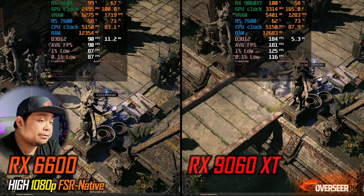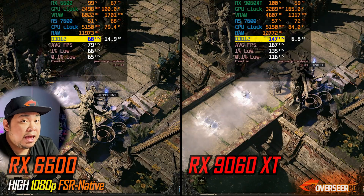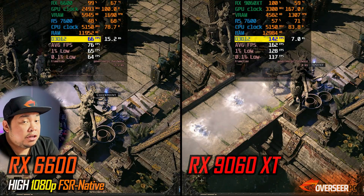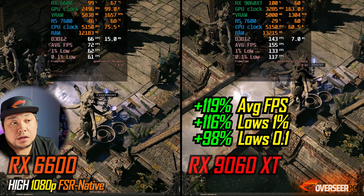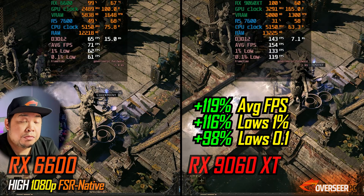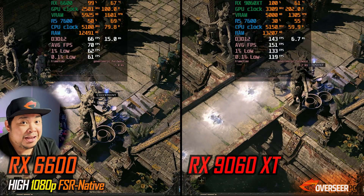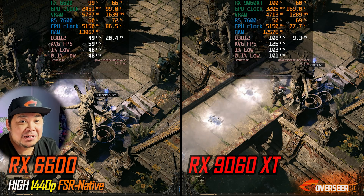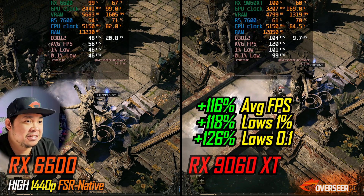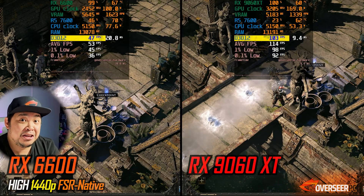Path of Exile 2 recently had a big patch that changed AMD GPU performance. At 1080p — using FSR only for anti-aliasing, not upscaling — the RX 9060 XT is more than double the RX 6600: 143 FPS versus 66 FPS, which is night and day. At 1440p it's similarly dominant — 116% better, with 103 FPS against 47 FPS on the RX 6600.